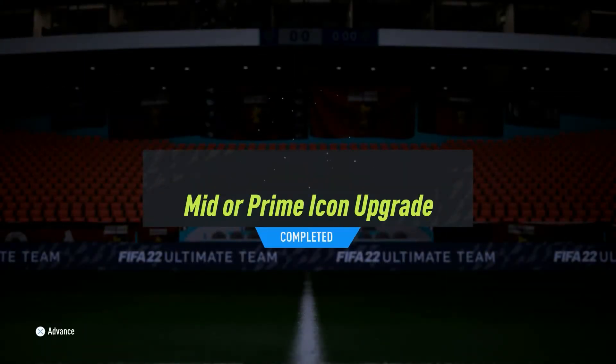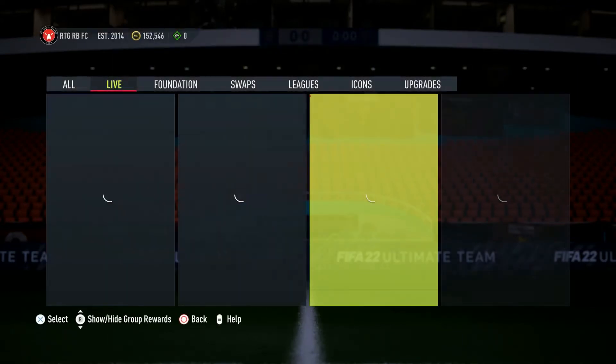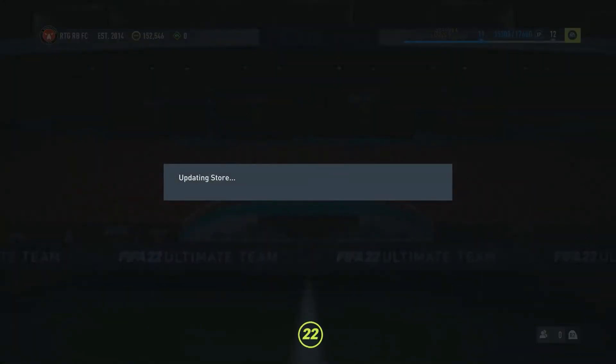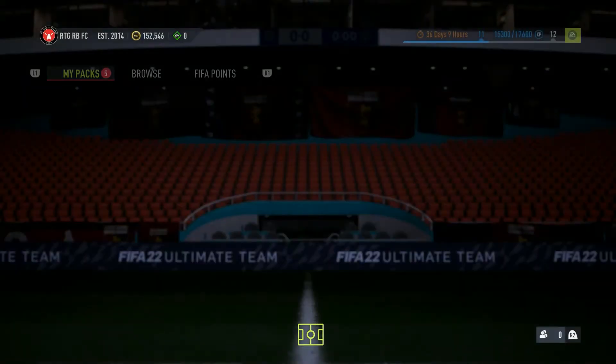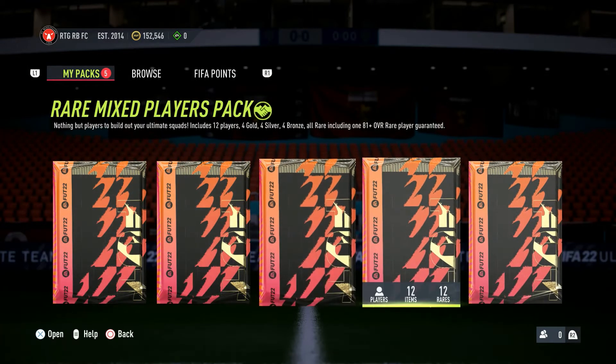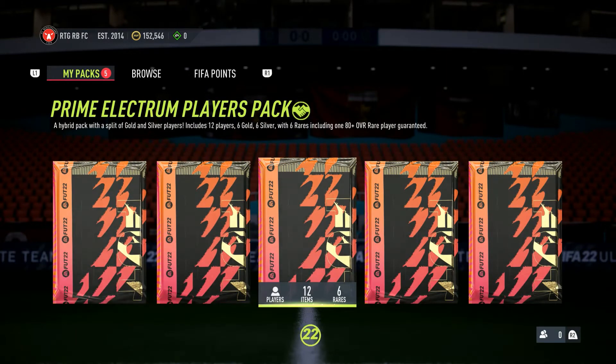Alright, Mid or Prime Icon Pack! The last time we opened a mid or prime we got Emilio Butragueno which was huge — a prime at that. I'm really trying to avoid a striker. I mean, obviously if we got R9 that would be sick, or like Cruyff — that'd clearly be awesome. But for this video's sake and my team's sake I am trying to stay away from strikers. Let's see what we can get out of here — hopefully some fodder. Nope, that's not a good start.